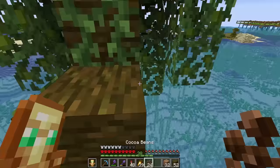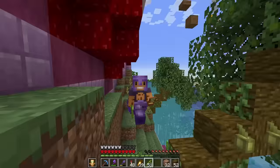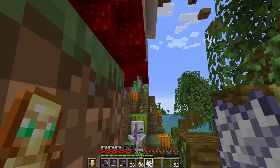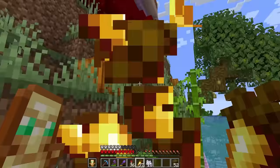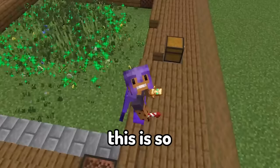Let's add vines to the leaves. Can't forget the cocoa beans to make some cookies. Let's throw some bamboo around - they're gonna grow super tall so I should put string on top. Slap down the melons and the pumpkins. And the bone meal - let's give it a bit more stuff.